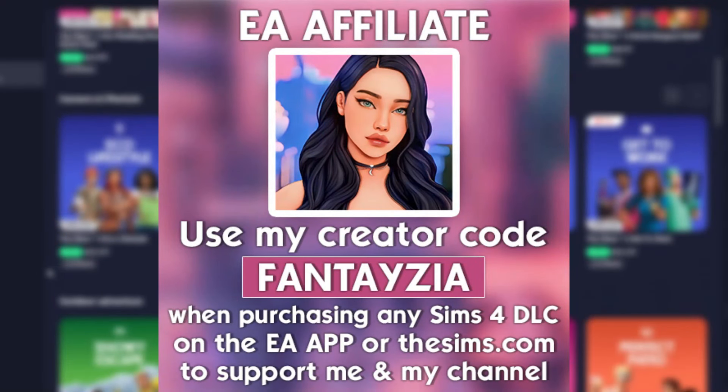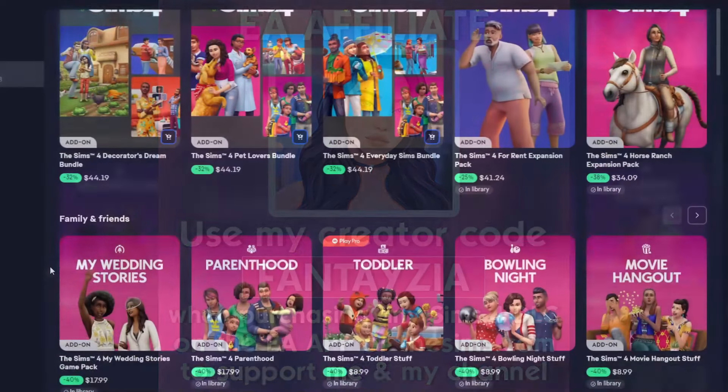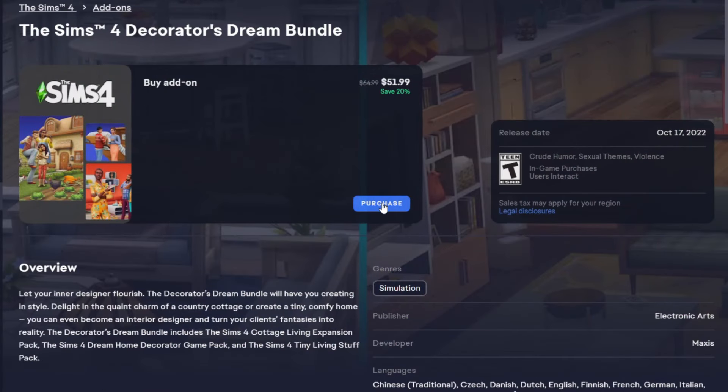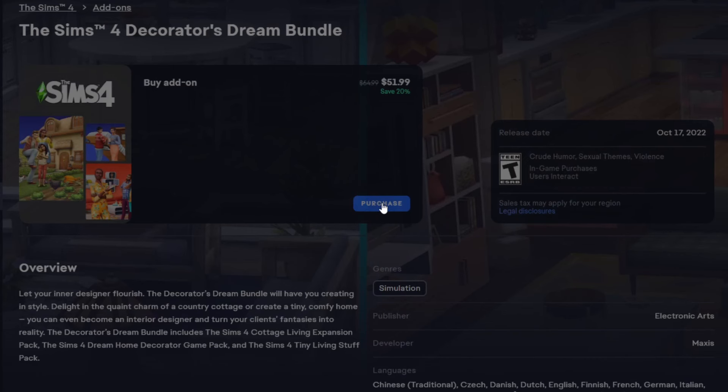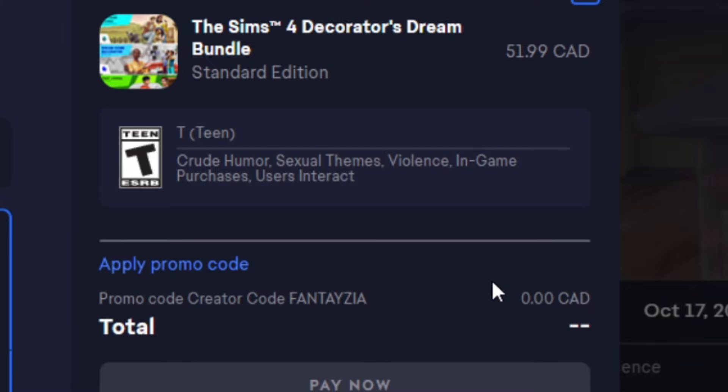You can still use my code 'fantasia' over on the EA app when you're at checkout. You can use it for any of the Sims packs, and this does include kits. If you do decide to use my code, I just want to say thank you so much — it really does help support me and my channel.